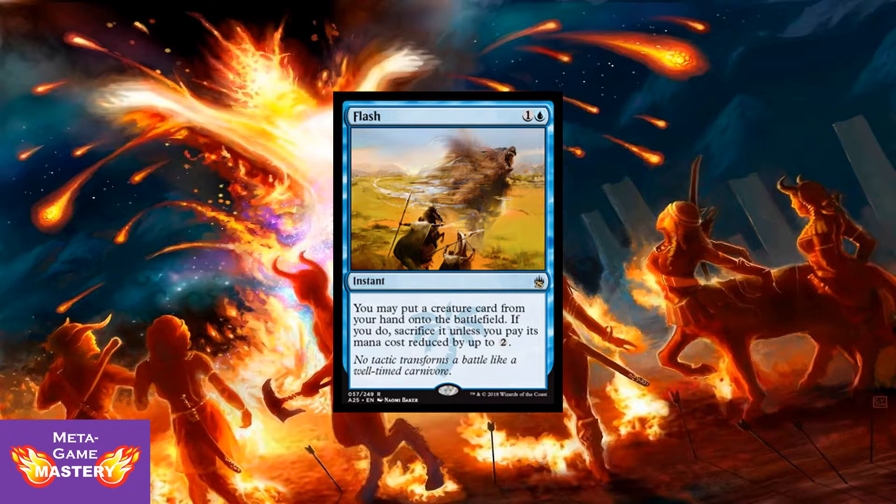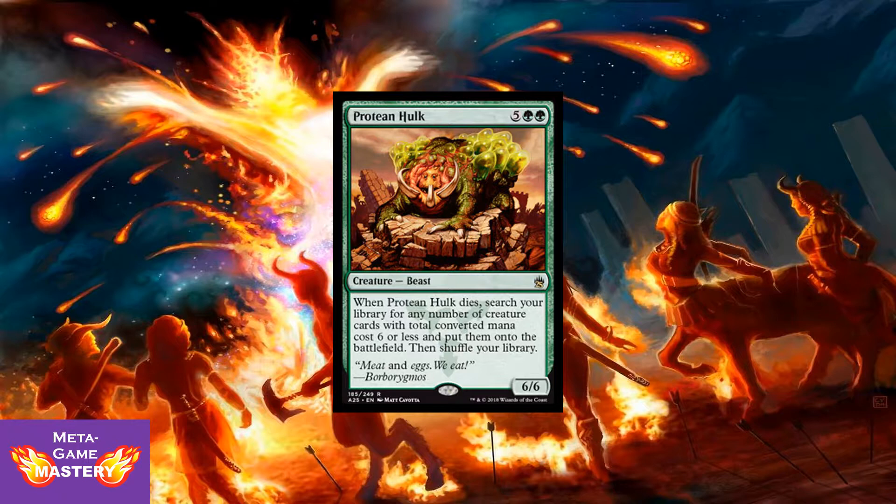Here we have Flash — 2 CMC, 1 colorless and a blue instant. You may put a creature card from your hand onto the battlefield; if you do, sacrifice it unless you pay its mana cost, reduced by up to 2 colorless mana. This card has gained infamy in many formats, specifically Commander, because it combos with Protean Hulk, which forced Protean Hulk to be banned. Naturally, Protean Hulk is also reprinted in this set — 7 CMC, 5 colorless, green, green for a 6/6 beast. When Protean Hulk dies, search the library for any number of creature cards with converted mana costs 6 or less and put them onto the battlefield, then shuffle your library. This is at least two examples of Masters 25 just daring the officiating committees to keep cards unbanned.